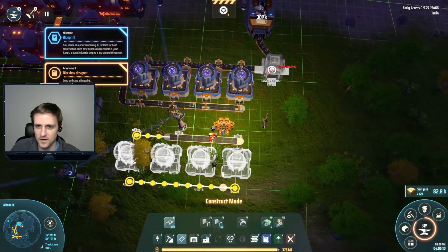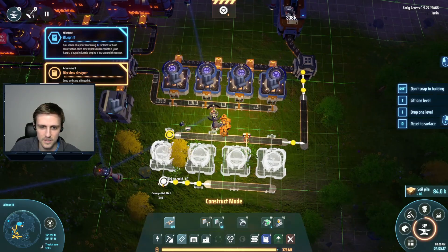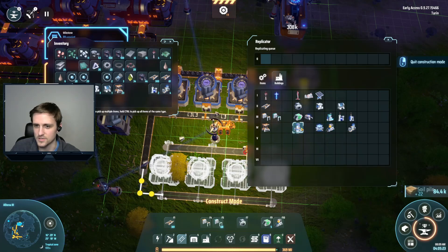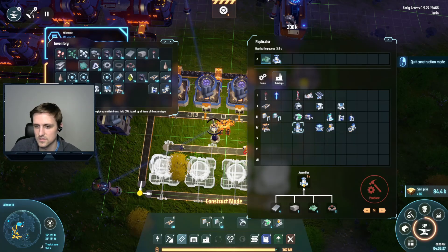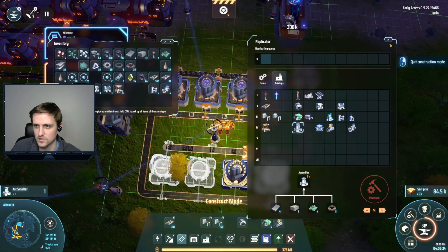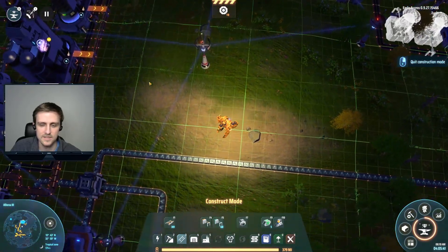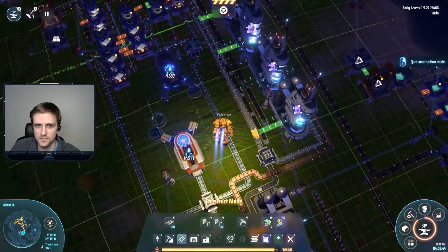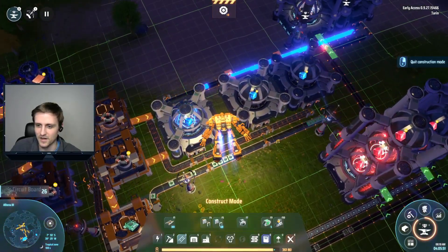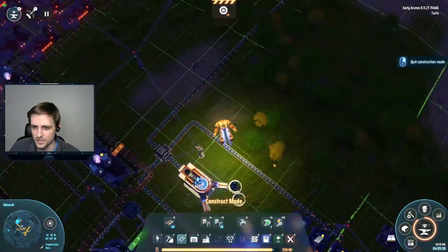With belts here I can pull this over like so, and right here I can pull this over just like that. I do need to make some more arc smelters - I can only make one. What am I missing? Oh, I'm missing circuit boards. Right click to close - nice. Let's go grab some circuits over here. Things are moving along now, I'm definitely not making enough graphite - definitely need some more of these buildings.